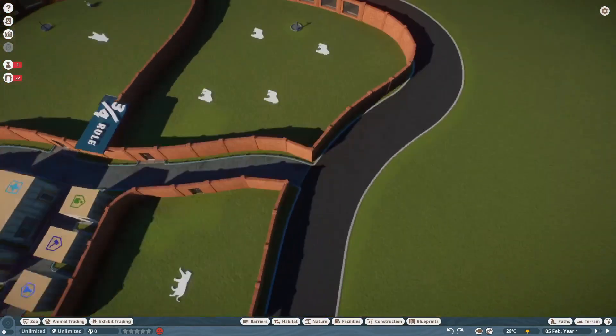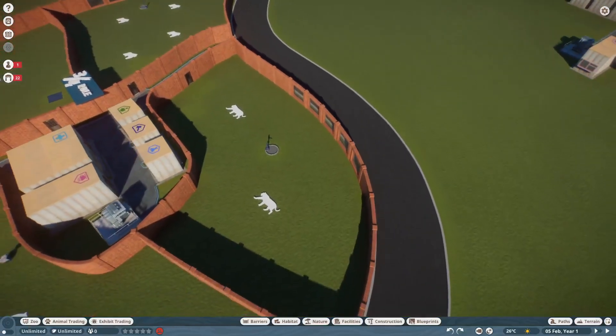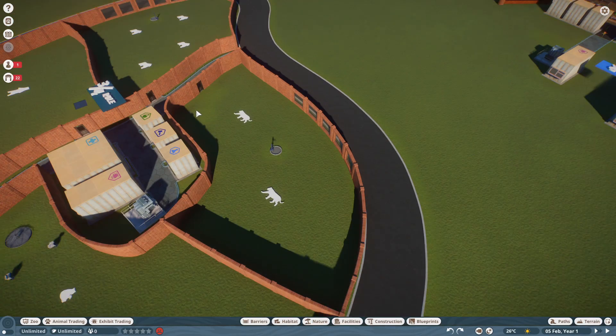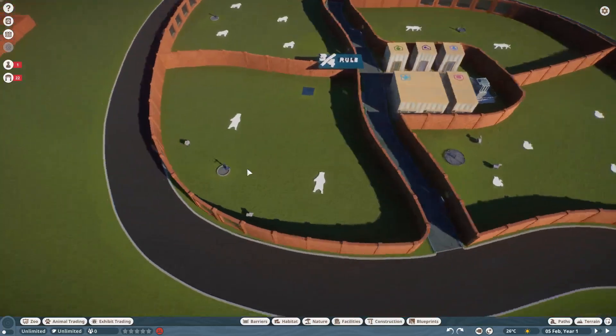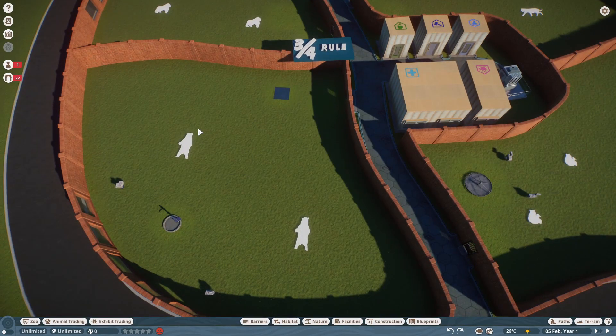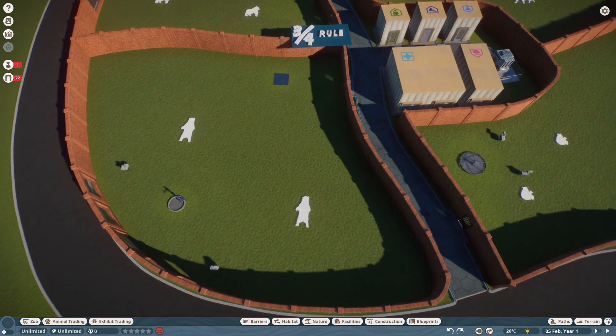Another option is to skip enrichment objects near the gate and just have water up front, since it normally doesn't need refilling, with enrichment objects out where people can see them. You'll still want your feeding trough toward the back, because keepers fill enrichment objects first, then the trough, then put everything else on the floor if there's not enough space. Keepers only bring enough food for one meal per animal, which helps prevent spoilage — something you also want to avoid since food is expensive.